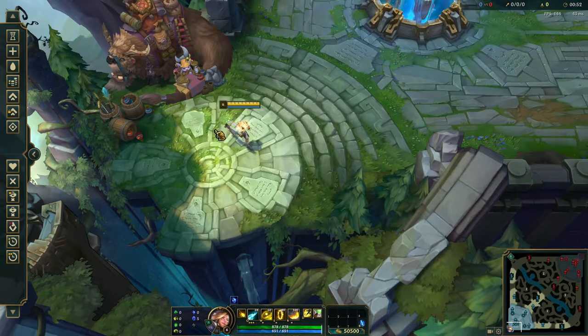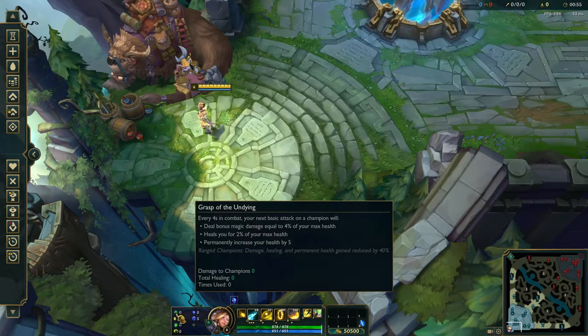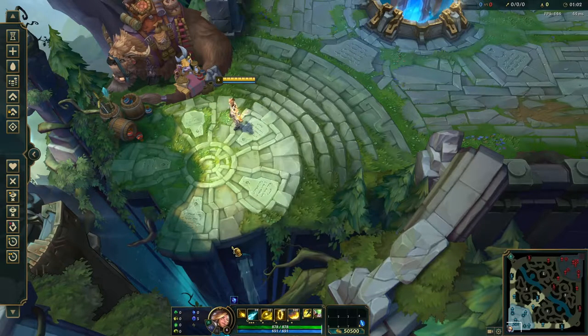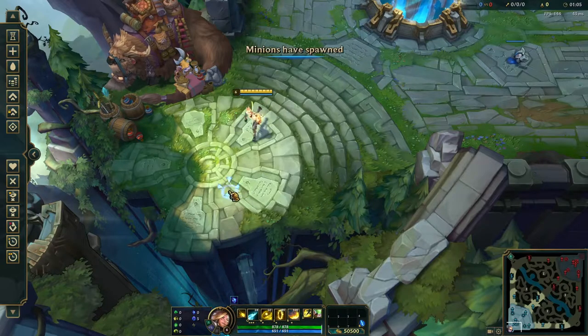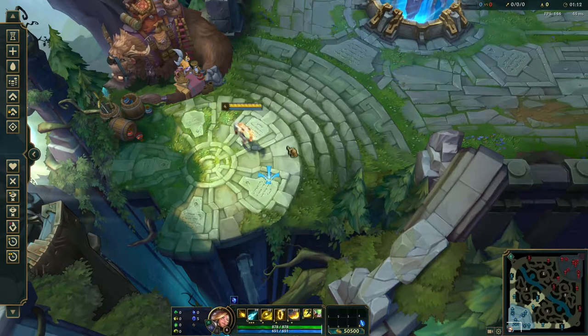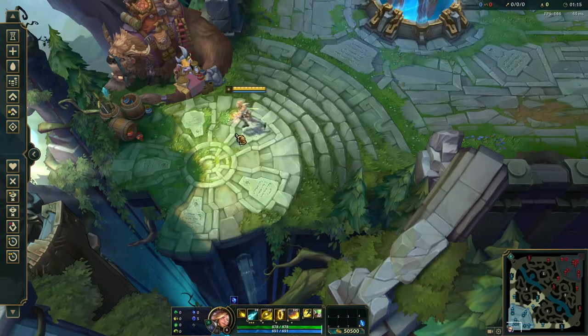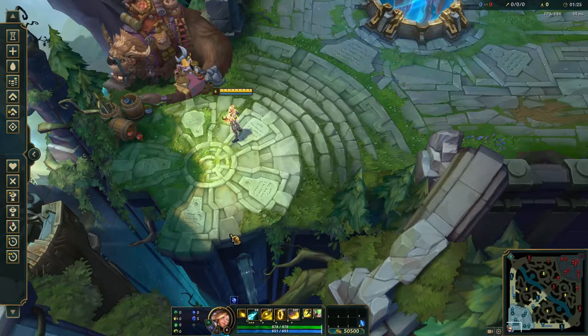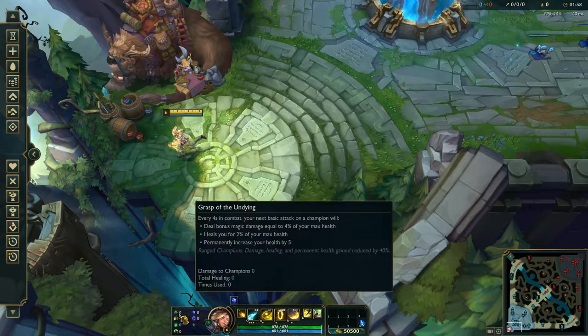The runes I typically like to go on Ezreal are very different from the standard Conqueror build. This build gives him slightly more survivability, paired with Divine Sunderer. It gives you less overall damage, but more front-loaded damage. With Conqueror, you need to stack to deal more damage — the more stacks you get, the more AD and AP you have, but you do have to be in combat with champions.